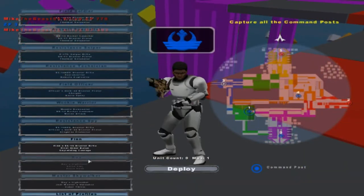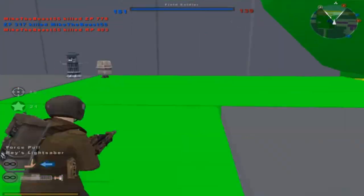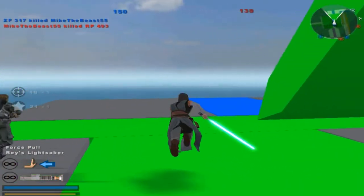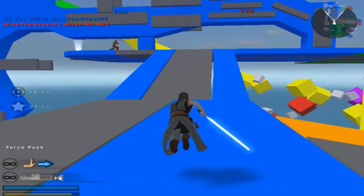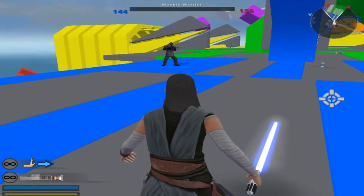Alright, let's see. We've lost the command post. Let's play as Rey for a little bit, because force push is your best friend on this map — you can just force push them off every time.